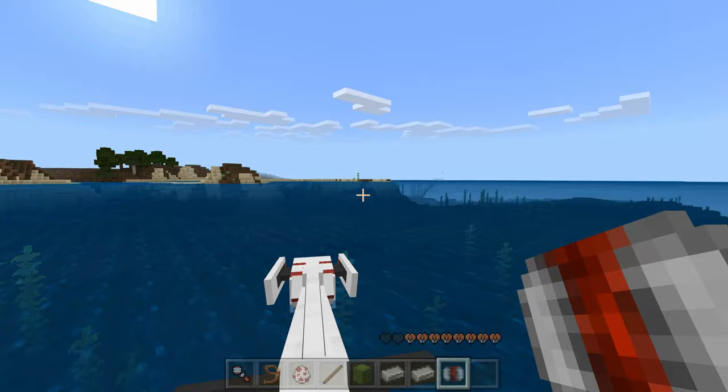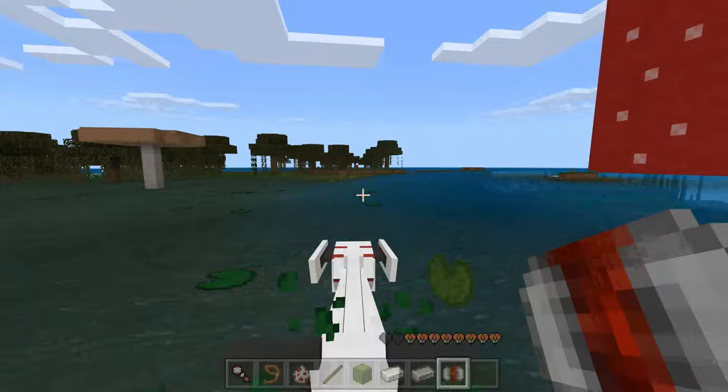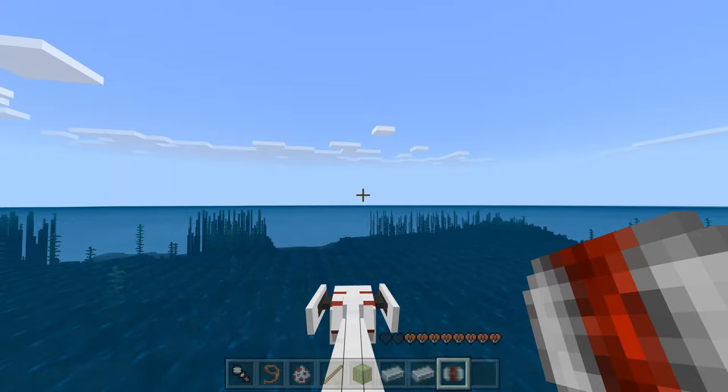Another cool thing about the speeder is that it floats on water, so you can ride it around like a boat. You can easily go back on land and then back into the water — it's really nice. It'll break through lily pads, and you can boost to go really fast on water and get from point A to point B again, really fast.